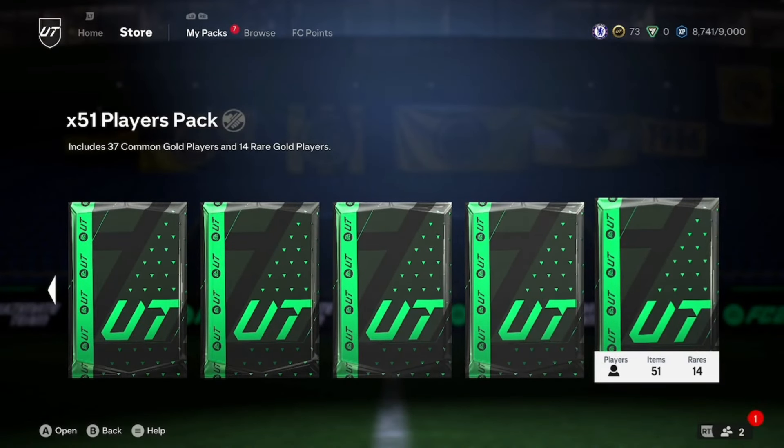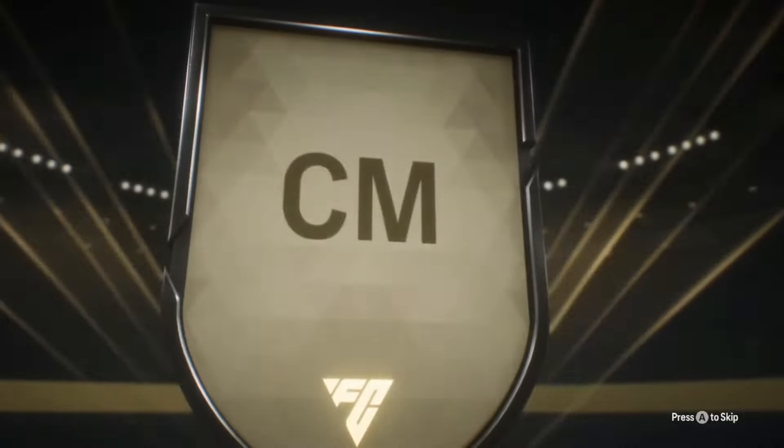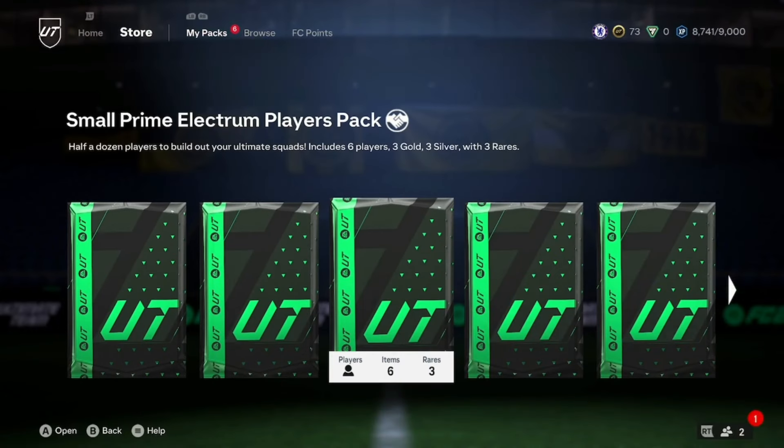Second to last pack — I'm going to guess Canes. No, it's going to be Raspidori — I didn't even realise he was in packs. I'll take it though — fodder's fodder, you can't complain. More specials into the club, more upgrades done. Last 51-player pack — we're looking for a footies if possible, but I do doubt it. No — regular gold. It's going to be an American centre mid — I'm going to guess it's Horan. No, I was completely wrong — probably worst pack easily.